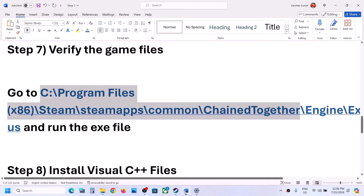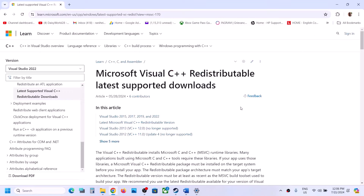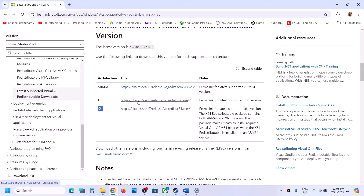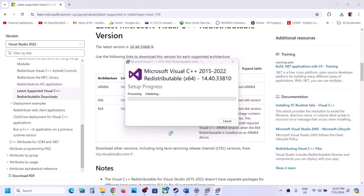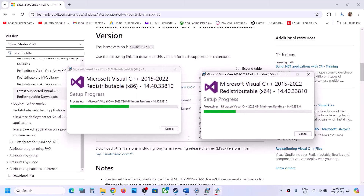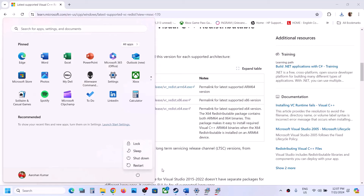The next step is to install the Visual C++ files. Open the provided link in a browser — it will take you to the Microsoft website. Download both the x86 and x64 versions of Visual Studio 2015-2022 redistributables. Run each EXE file; click Install if prompted, or Repair if the option appears. Click Yes to allow. Make sure both are installed. Once installation is complete, restart your computer and then launch the game.